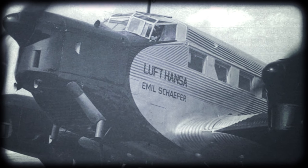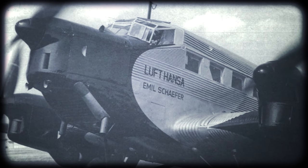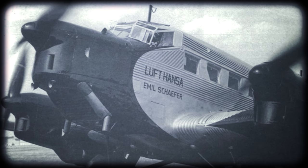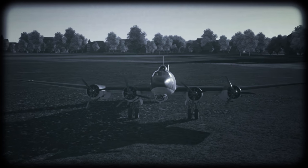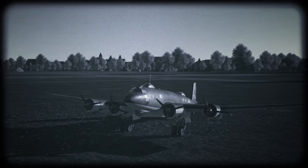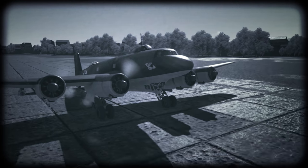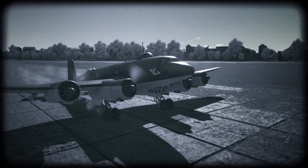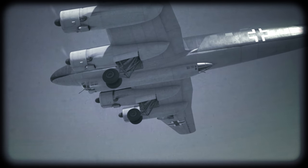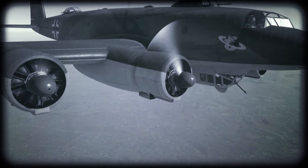The bloody French with their bloody Versailles were building the MB-160, the US would have their Douglas DC-4E and Boeing C-72 — and Germany had the Junkers 52 with corrugated skin? No, sir. Germans are a proud nation. Didn't Kurt Tank have a project like that? Yes, he did. Build it now. The Focke-Wulf 200 went airborne in 1937 and rendered the whole world speechless, broke records, and quickly found buyers in and out of Germany.